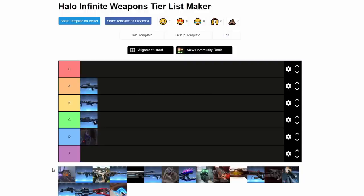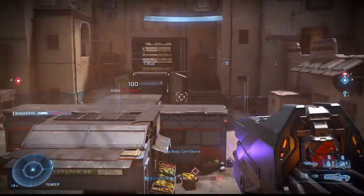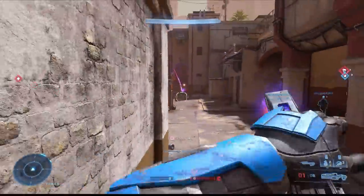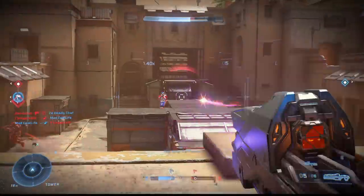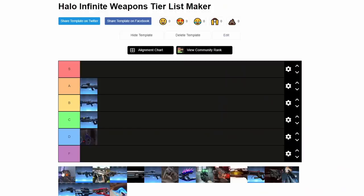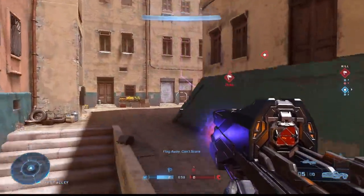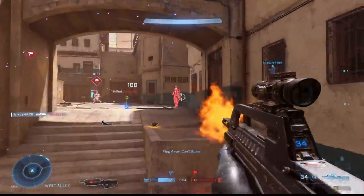Now we got the Cinder Shot. This is a hard light power weapon that fires explosive bouncy projectiles. When you scope in, it shoots straighter. So it's got two modes of fire, which is really sick. But with all the bouncing projectiles, although it is a very powerful weapon — kind of like a grenade launcher — I find myself missing because I'll aim for where they're going to be and it bounces past where they're at. I'm gonna give it a B. It is not a bad weapon by any means. I just don't get it very often.